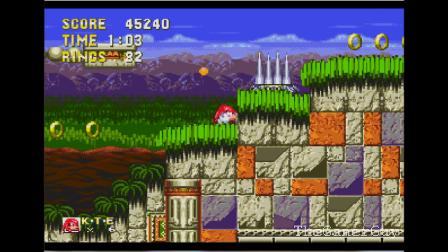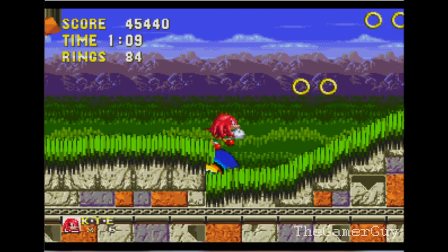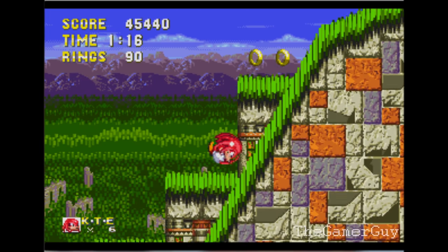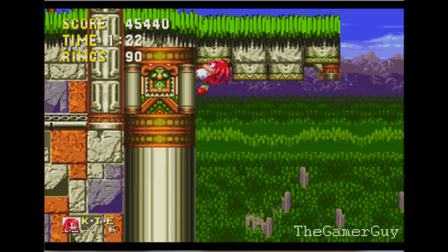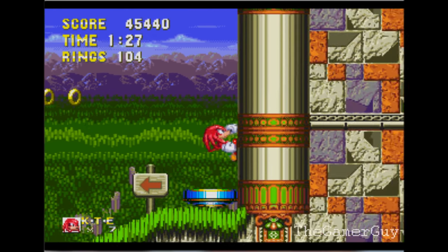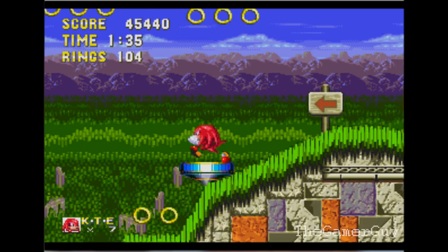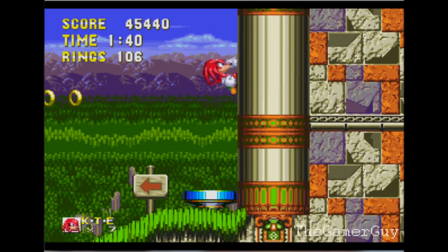Going back to Eggman — in this game, Knuckles gets betrayed by him or something. He actually thinks that Eggman is a good guy because Eggman tells Knuckles to go fight Sonic, saying Sonic's the one that wants to take the Chaos Emerald, but it's actually the other way around. Knuckles listens because he doesn't know who Eggman is yet. This is kind of like the way they introduced Knuckles into the series as a rival.